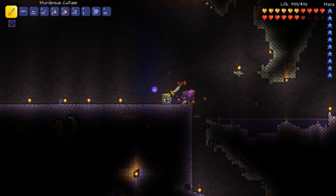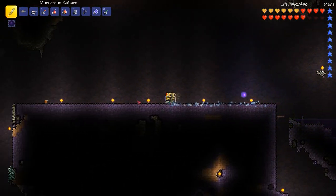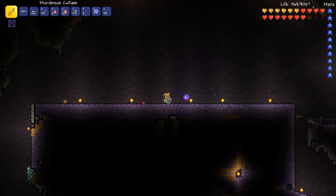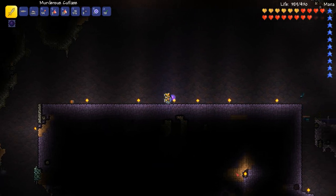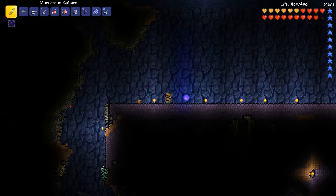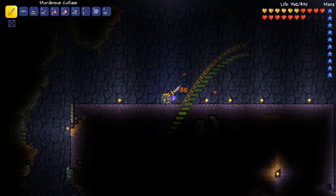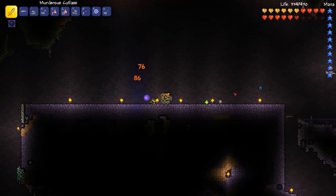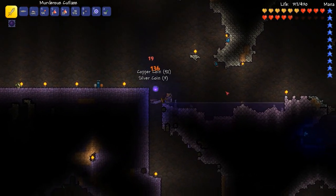So you can see the walls darken out. And then what you need to do — it only drops in corruption biomes. Now this wasn't a corruption biome when I started. You can still see little patches of dirt and the walls are still normal coloured, so this isn't actually a corruption biome, but I've made it into one and I'm going to show you how to do it. It's actually pretty easy once you get to it.